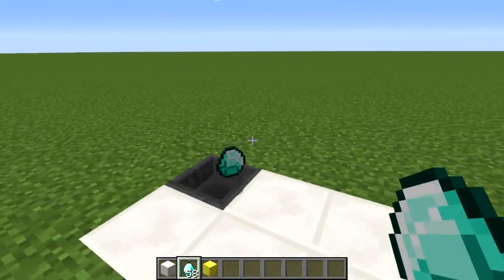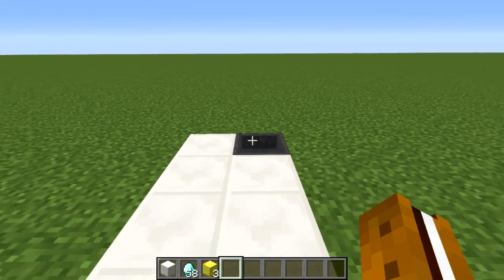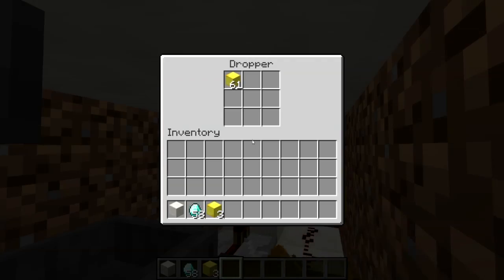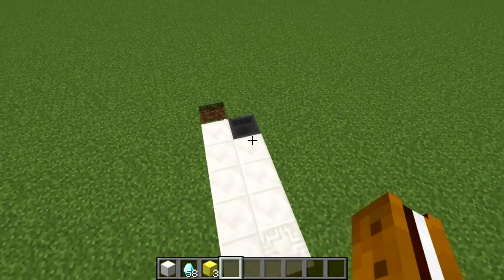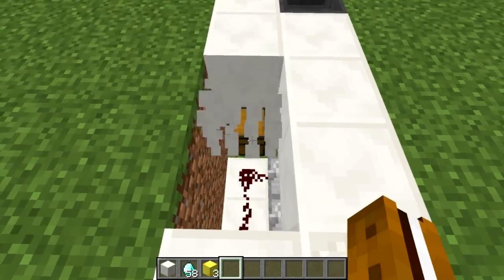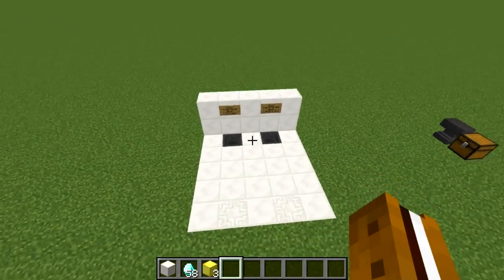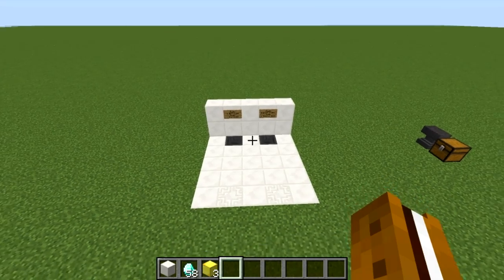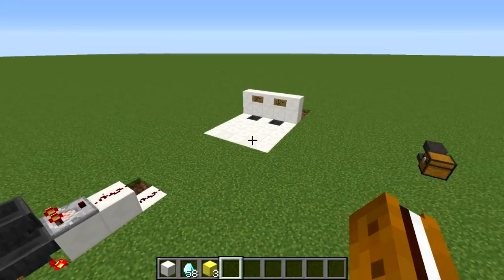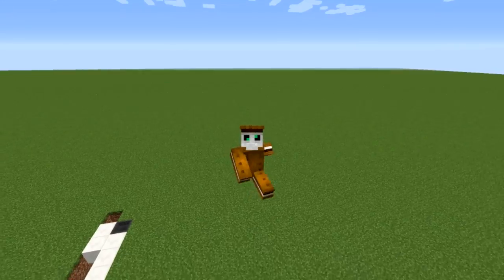There we go — throwing in multiples works too. The shop is ready to go. Make sure you put up a sign so players know what they're buying and have a way to access the bottom only you can reach to collect payments and refill the dropper. If you want to put shops next to each other, just tile the whole thing over — even if redstone touches a comparator off to the side it won't break the system. Hope you use this to build some cool shops in multiplayer. If it helped, leave a like and subscribe for more. Thanks for watching, have an excellent day!